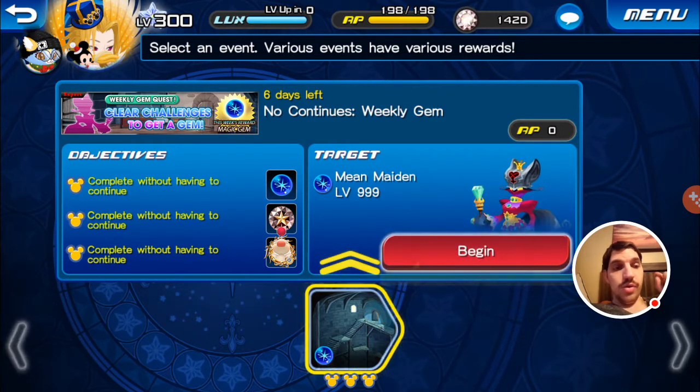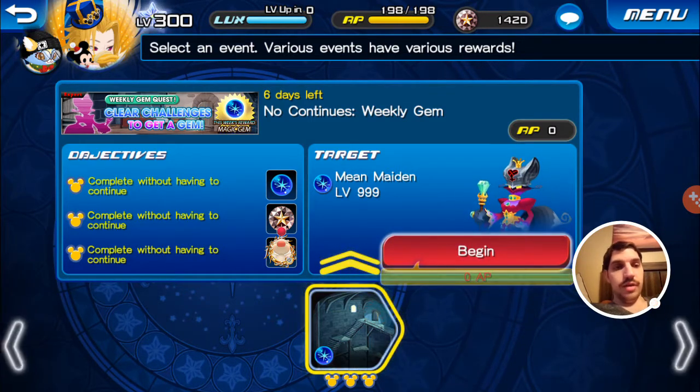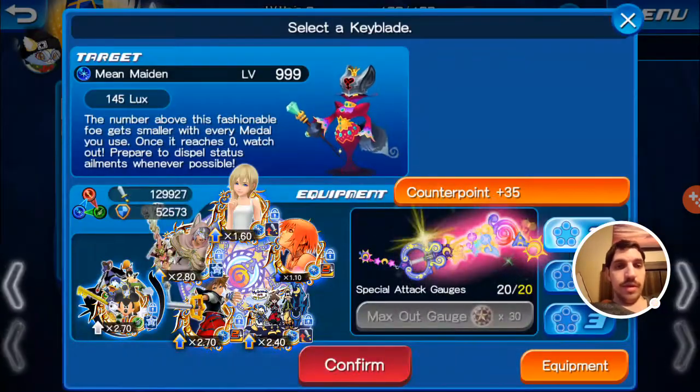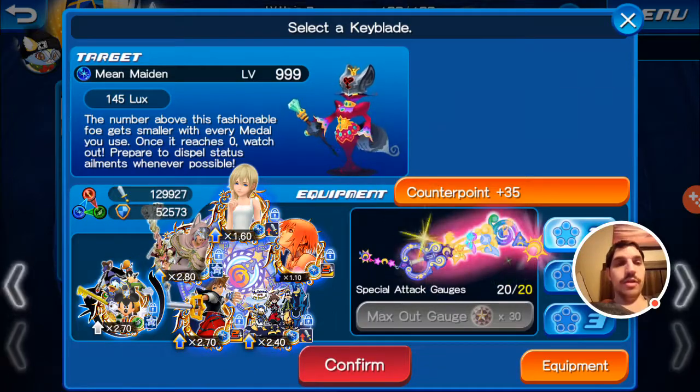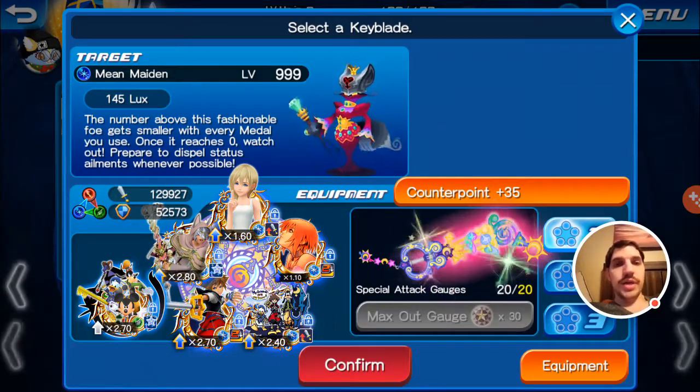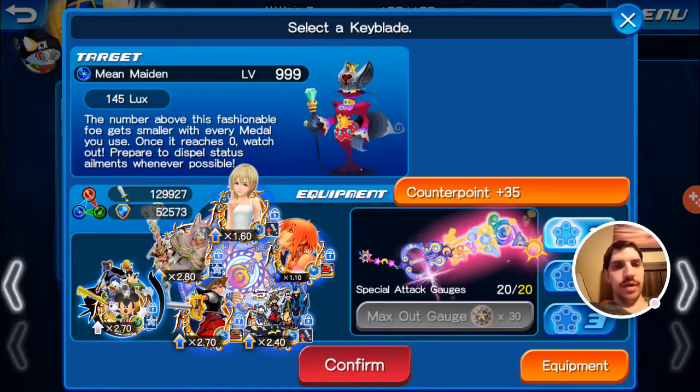Mean Maiden at level 999. We're going to do both a pay-to-play setup and a free-to-play setup. Here is my normal pay-to-play setup. The number above this fashionable foe gets smaller with every medal you use; once it reaches zero, watch out — prepare to dispel status ailments whenever possible.